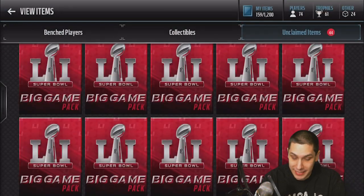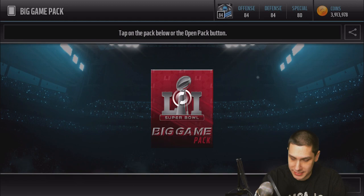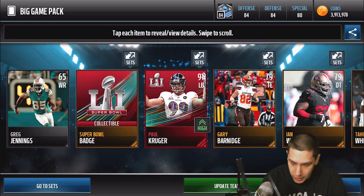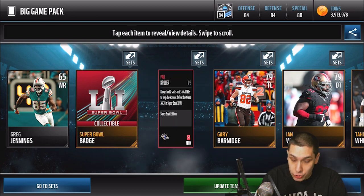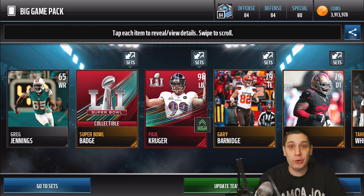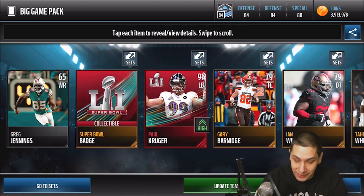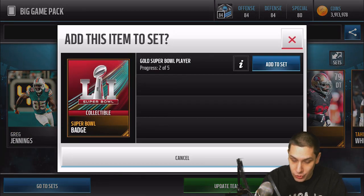Jeremy Lane — okay, not bad. Continuing on here, I am still just like in shock about that Reggie White. We get a 91 Paul Kruger elite! Holy crap, dude — we are pulling some freaking flames right now. Straight up fire out of these packs, Paul Kruger out of that one.